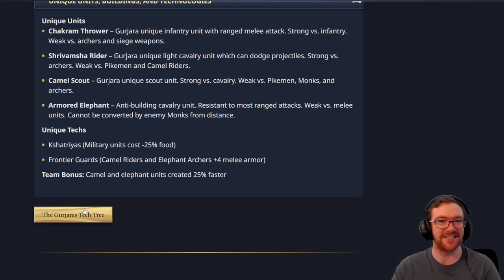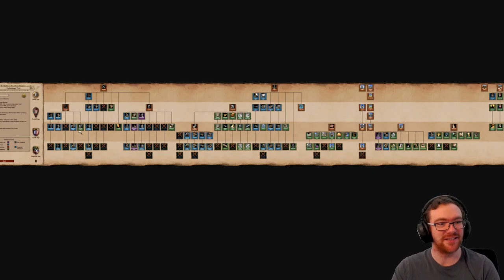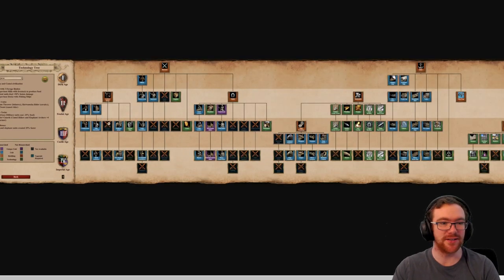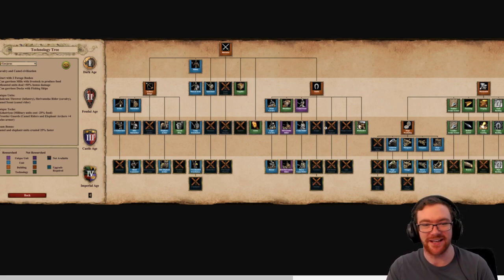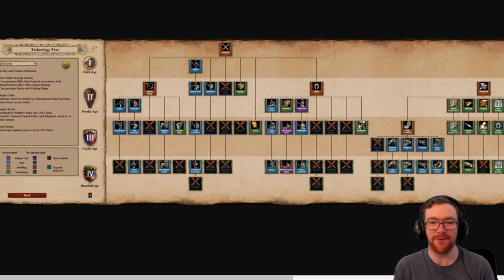Camel and Elephant units are also created faster as a bonus — so you can have all four Indian Subcontinent civs producing these new units faster. Looking at the Archery range for the Gujaratis, they get a relatively good range — no final armor, no Parthian Tactics, but Thumbring and Bracer. I really don't know how to feel about Elephant Archers being almost fully upgraded with all that extra armor, though at least they miss Parthians. They don't even have Pikemen, so they don't have a good counter to Cavalry beyond the Camel Scouts. They don't get Battle Elephant either, which I think is good considering the plus four bonus melee armor — Battle Elephants with that would just be completely insane.